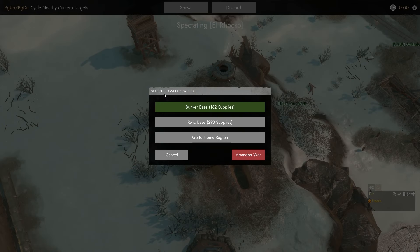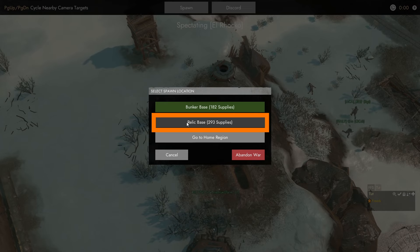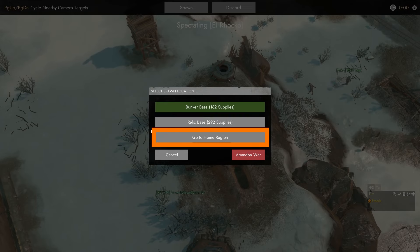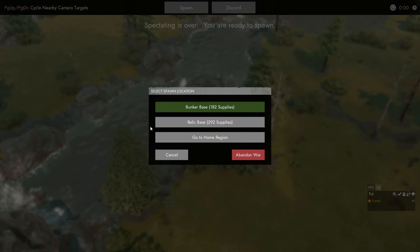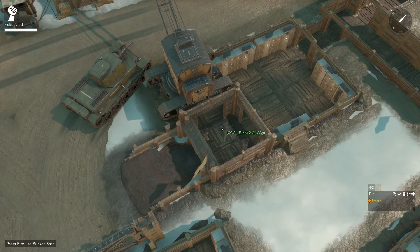If we left click on the Spawn button, we get a pop-up menu where we can select our spawn location. We can see our Forward Base, which is the Bunker Base — the amount of supplies indicates the spawn supplies or shirts available in that base — and our Home Base, which is the Relic Base, plus the option to go back to the Home Region. If I want to respawn at the Bunker Base, which is closer to the front, I can simply left click and that will respawn me there.